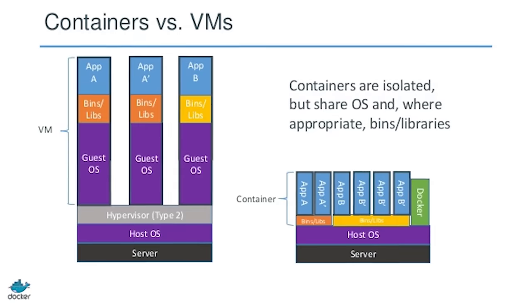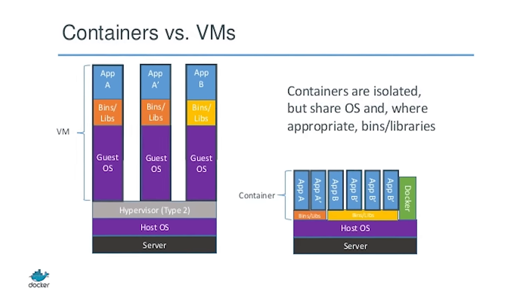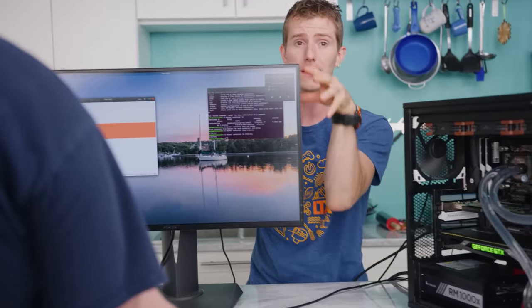Steam cache comes in the form of a Docker container, which is kind of like a virtual machine, but instead of emulating the entire operating system with specific software on top of that, Docker can run specific software as if it's on its own OS without running an entire separate OS, making it a lot more efficient. This is especially useful since each different service that needs caching — Steam, Origin, Battle.net, etc. — will run in its own instance.